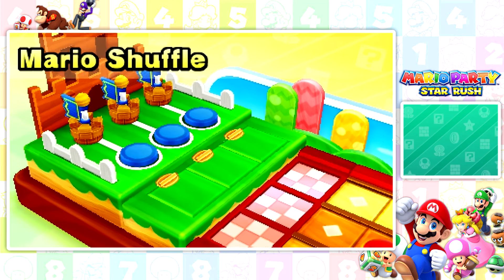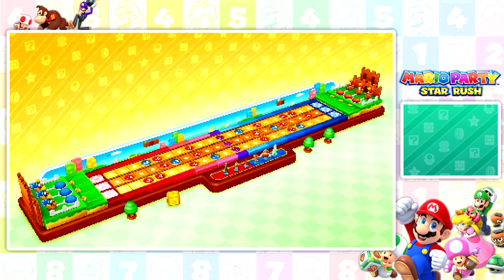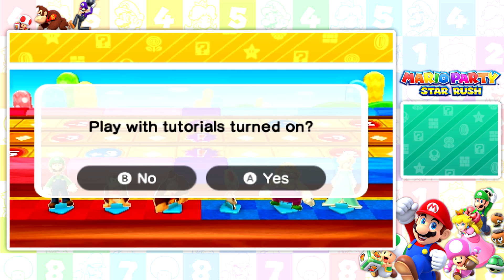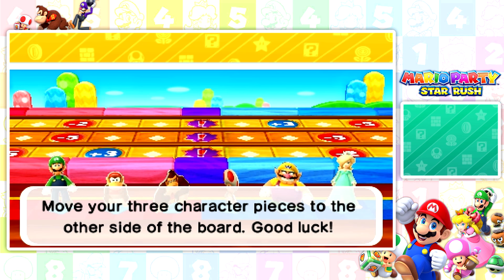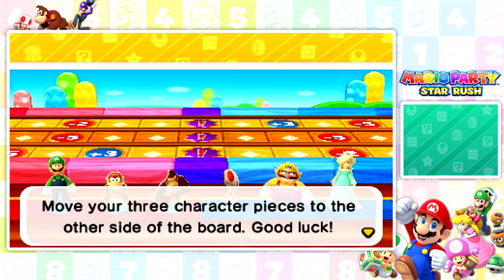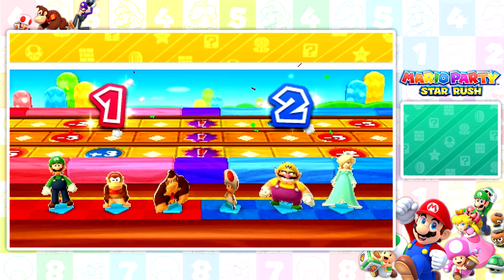So what is this game mode all about? Let's find out. It says play with tutorials turned on — sure. Move your three character pieces to the other side of the board. This looks weird. It reminds me of Amiibo Party in Mario Party 10. They're actually not characters — they're literally pieces.